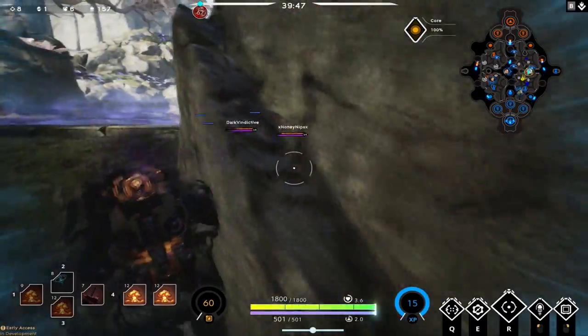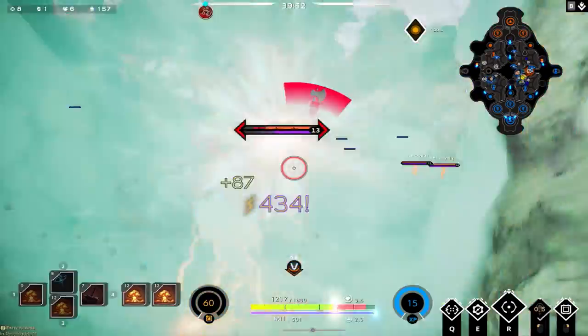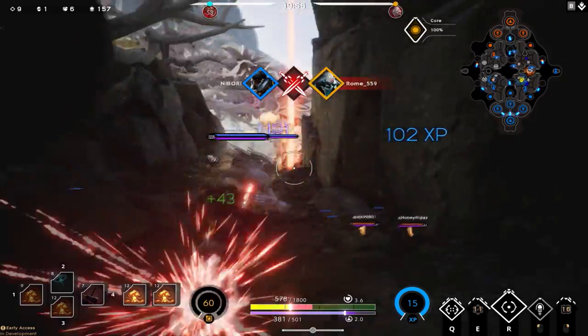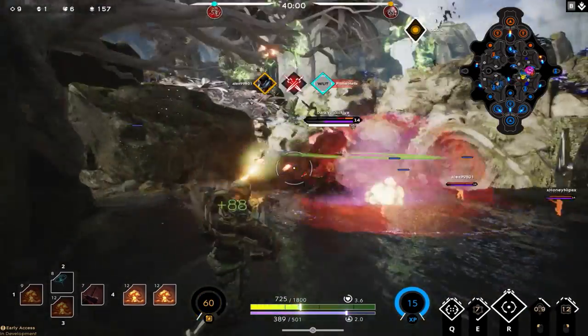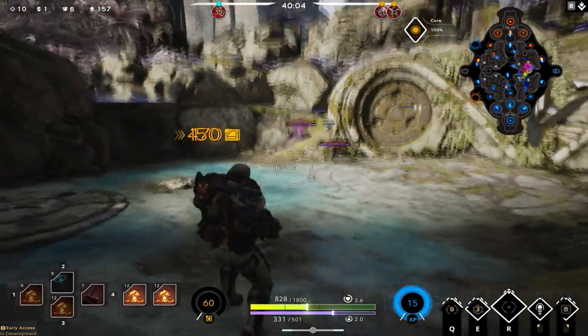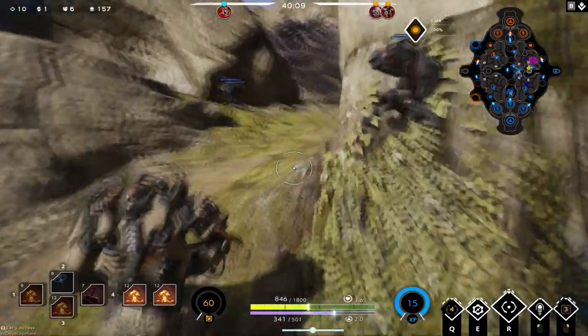The enemy team is trying to get the OP buff, but enemy Chimera engages me and uses his ultimate. I have enough health to back up, drop a trap, hit him with Move Along, and he gets killed by the trap I left behind. Severog tries to engage — I hit him for 441 damage and finish with one last shot. They didn't get the Hand in Prime buff.